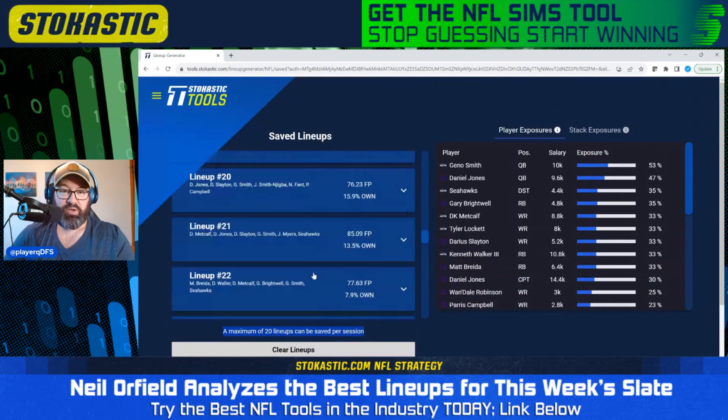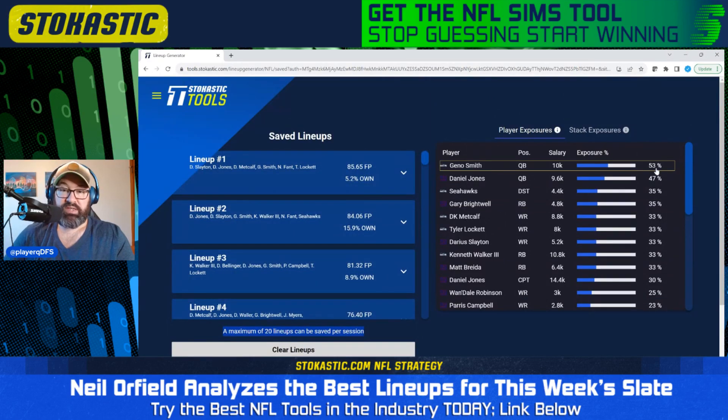We got our 40 lineups in there. Now let's take a look at the exposures. Once you've saved all your lineups, you can see your exposures to each individual player. Geno Smith is our highest exposed player at 53%. Daniel Jones at 47% — makes sense. Seahawks defense at 35%, which is kind of interesting. Giants running back Gary Brightwell, who had about four carries in the last game with Saquon Barkley out — his 4.8K looks good, cheaper than Matt Breda at 6.4K. They split the carries in the last game. Both look okay for the salaries. Got Metcalf and Lockett both showing up, Darius Slayton as well. Pretty spread out from an exposure standpoint.